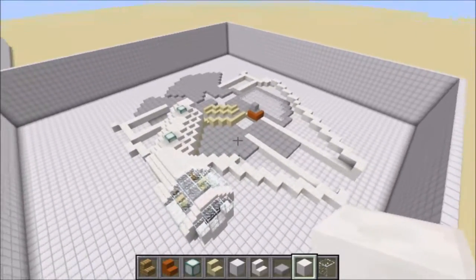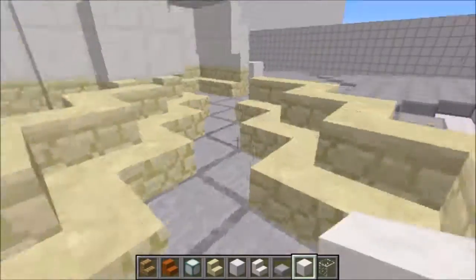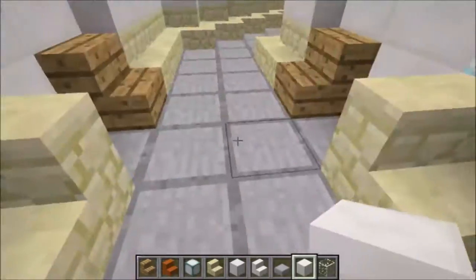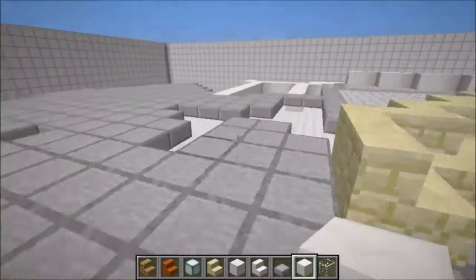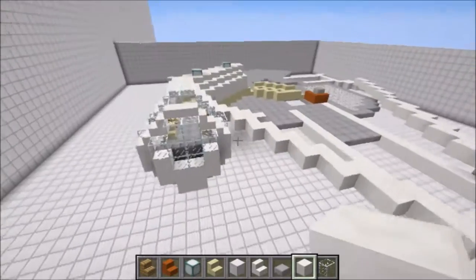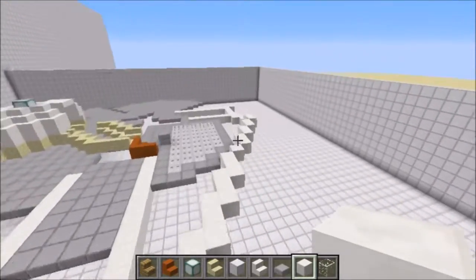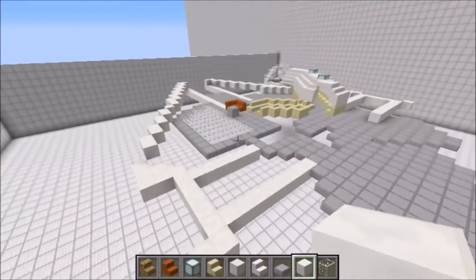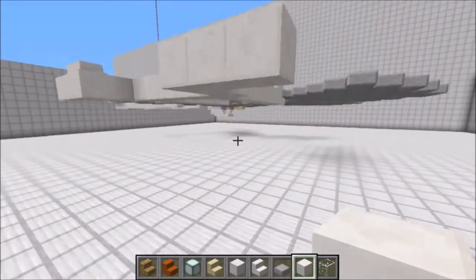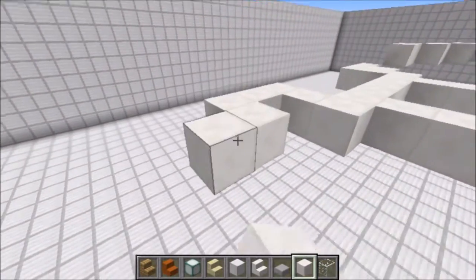I'm going to be mostly trying to have the interiors as close as I can to accurate, as opposed to the exterior — the interiors are going to try to be as accurate as possible scale-wise, while the exterior might actually be a little bit larger to try to encompass the interior. I'm still playing around with it, and the size of the ship has quite possibly changed throughout the history of the show.